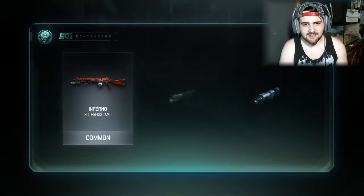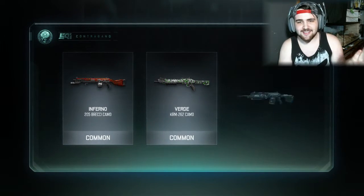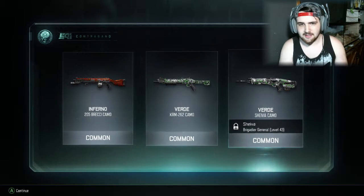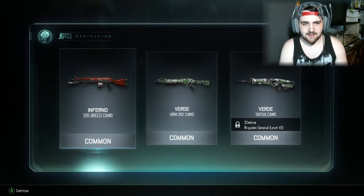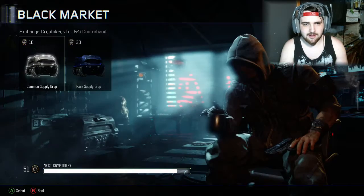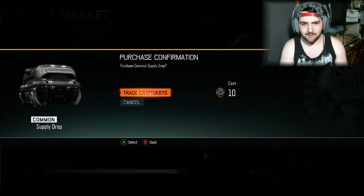I like that camo more than — is it like all shotguns? Oh, that's a Shiva. Anyway, I do like that camo for the 205. Let's see. Back out. So I got five more cases to open right now. This is our fifth one, I'm not sure.